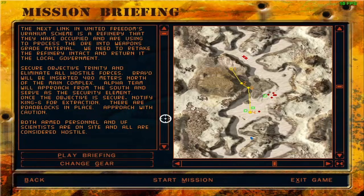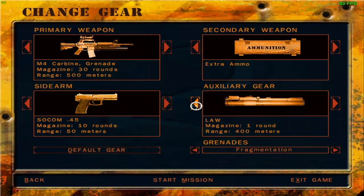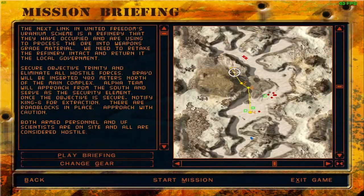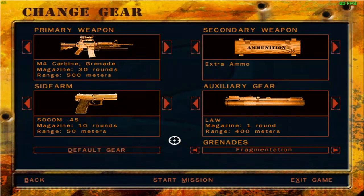Both armed personnel and UF scientists are on site and all are considered hostile. So I guess we can take care of the brains as well. I'm not going to go suppressed, especially since I'm already going unsuppressed with one of my weapons. So I'm going to go loud and proud. As for the Kevlar vest, from what I read online, it's only useful when pistols are involved. Since I saw two vehicles on this map, I'm going to switch over to the GLAW. Let's start this mission.